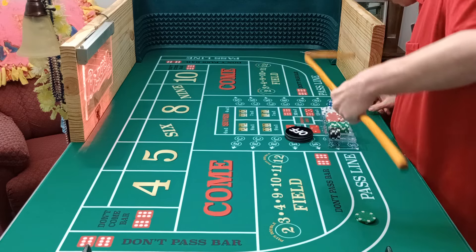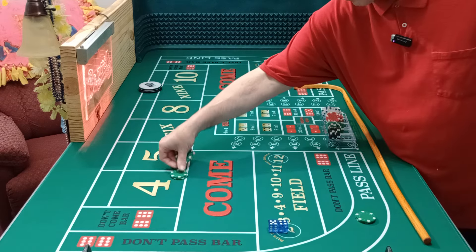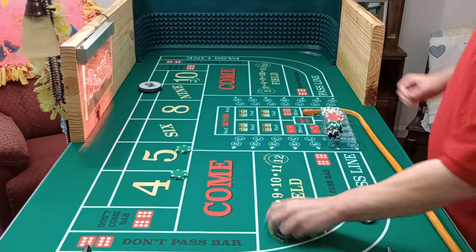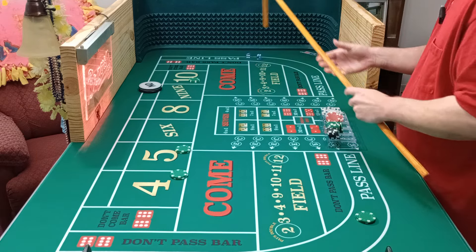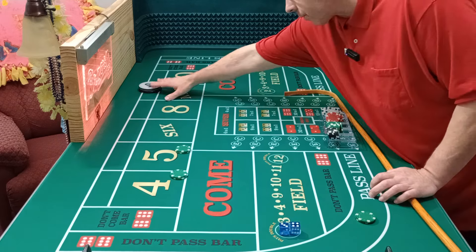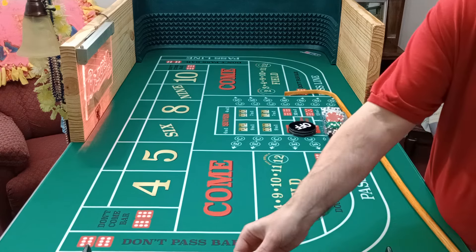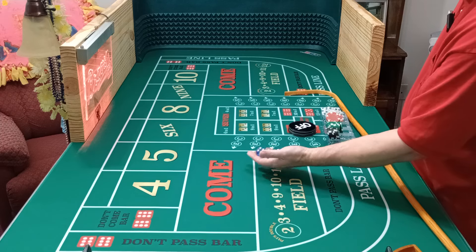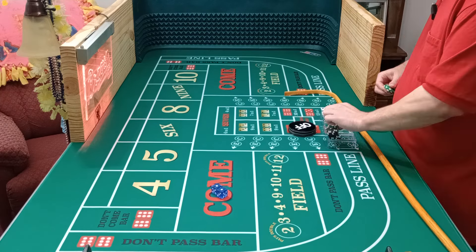Here we go, coming out. Nine. Four. Five. And ten. Get our one hit and get out. Yo, eleven — no help. And seven — ouch. Hopefully it's going to start warming up again here. They're talking about we might get some snow flurries in the morning — it was 80 degrees the other day. $75 level, coming out.